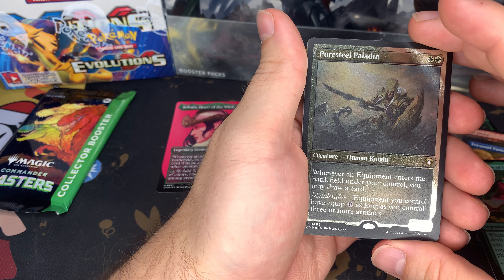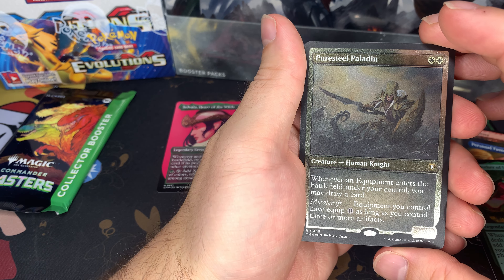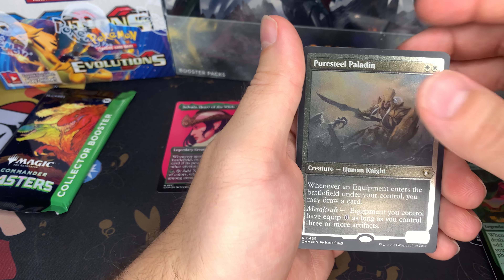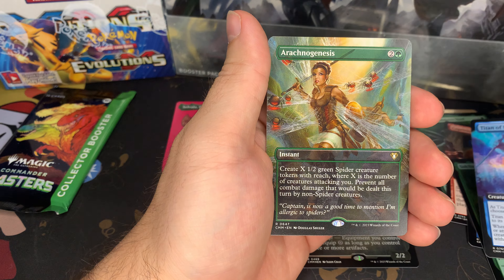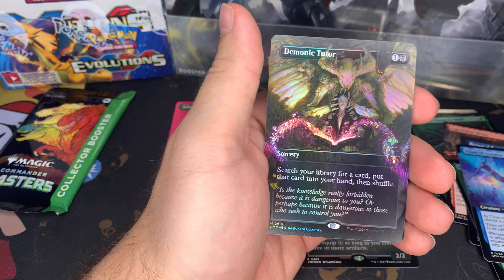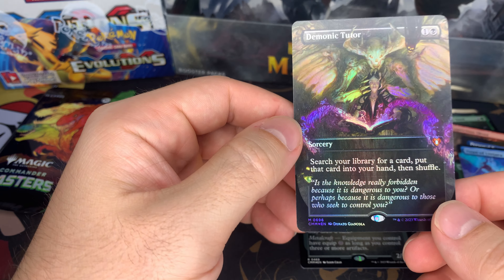For the textured foil slot — not foil etched — Puresteel Paladin. Yeah, I like the foil etched a lot, it's really nice. Another Titan. Demonic Tutor, borderless rare — that is a really good pull.